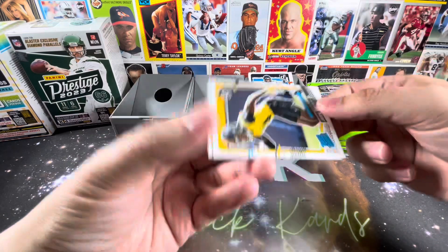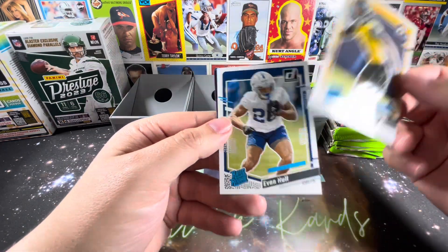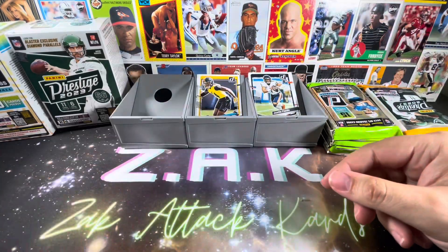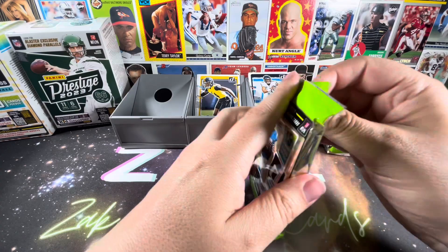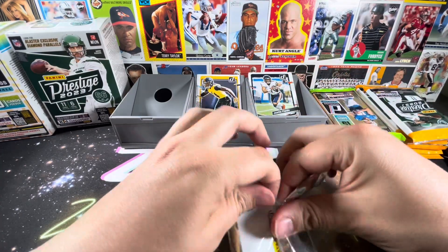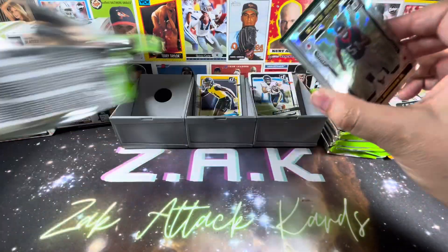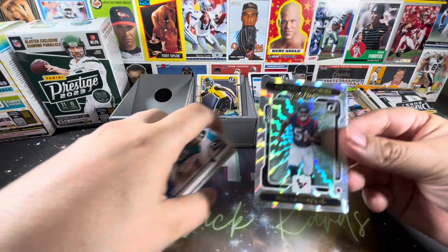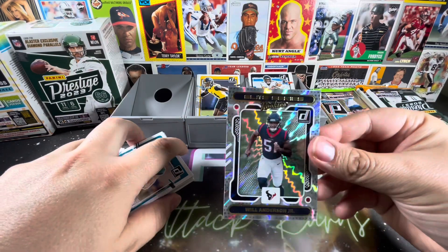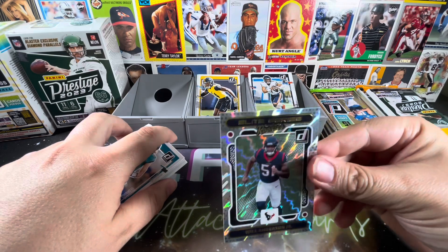On to our rookies in the first pack — Joey Porter Jr. and Evan Hull for the Colts. Porter, definitely a good one. Let's see if we can get them in pack number two. And we got ourselves a real nice Will Anderson on the back — we're just going to go ahead and take that right out. Very nice. Defensive Rookie of the Year, Will Anderson Jr., Elite Series Rookies.